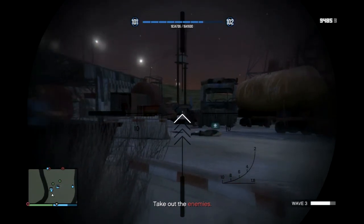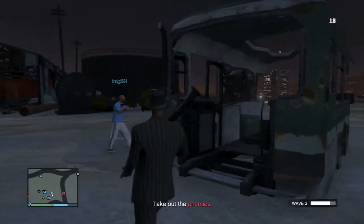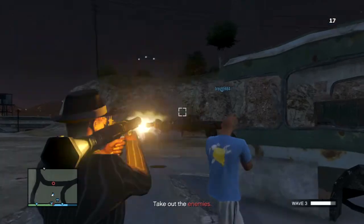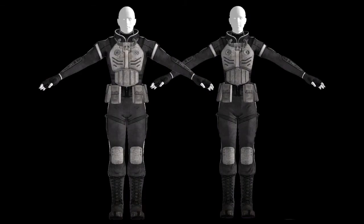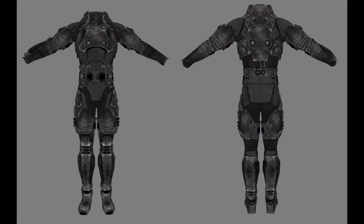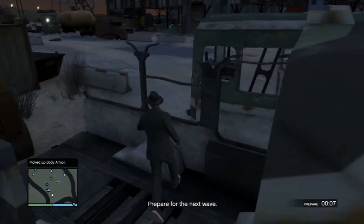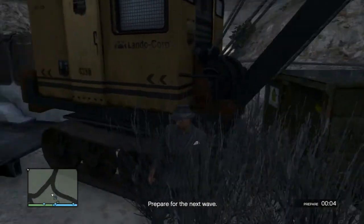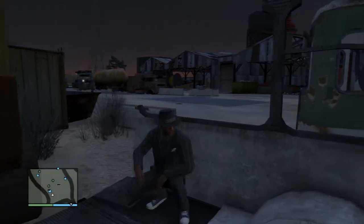The next clothing option would be the stealth suit. For the non-stealthy DLC, it could be a stealth suit. I can show you an image on screen showing you the stealth suit — it could be something like Snake's stealth suit. As if you've seen Metal Gear Solid 4, 3, or 5 — as a matter of fact, I'm waiting for the next version of 5 that comes out in December, which I'm very pissed off at. But let's stay on topic — the stealth suit that you've seen Snake wear, or another stealth suit like Cobra wearing.